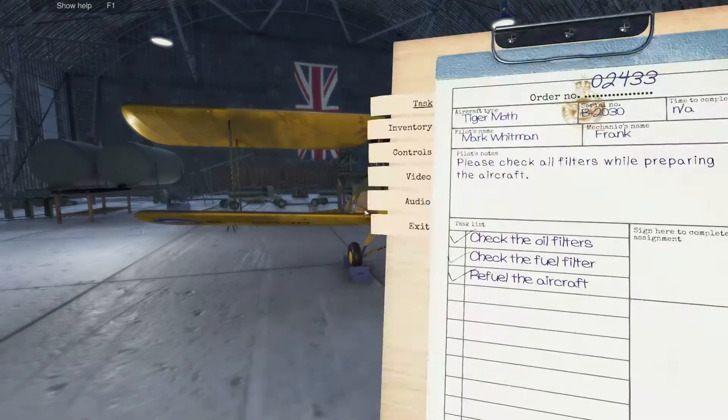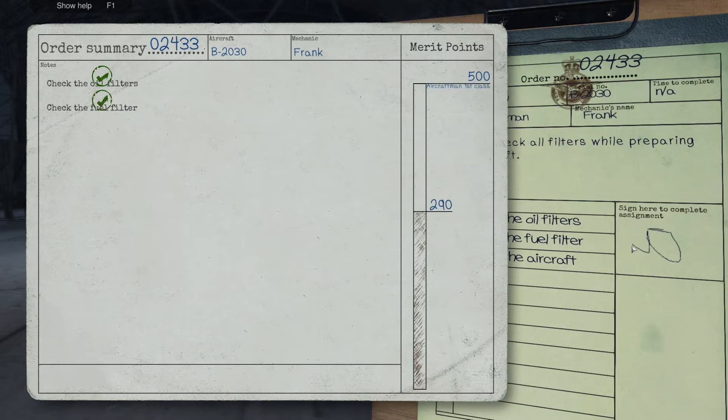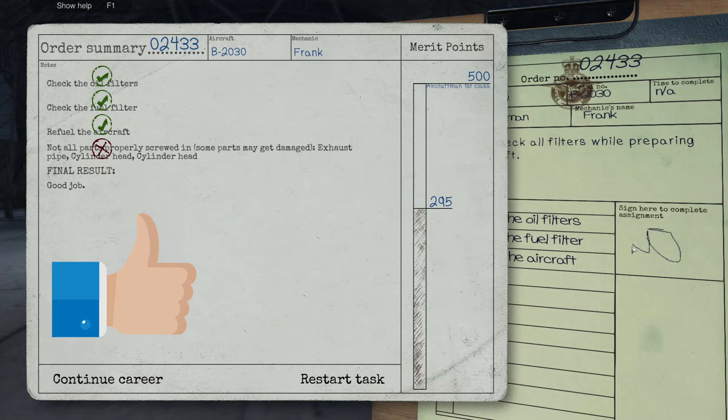Guys, that is the task, I believe. Let's sign. I checked the oil filter - complete. Check the fuel filter - alright. Refuel - yeah, that's good. There was something... not all. Exhausting pipes. I didn't remove them, I didn't even touch them. Hmm. Okay guys, I think that was it for today. See you again another time!